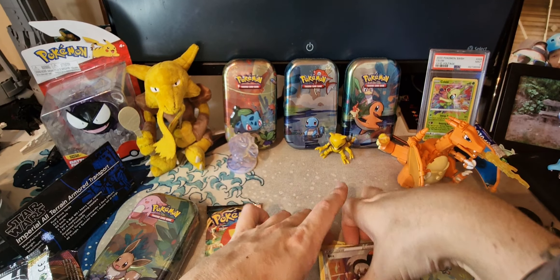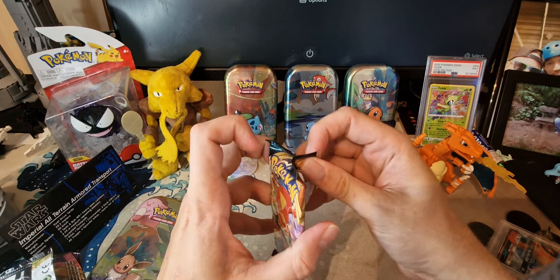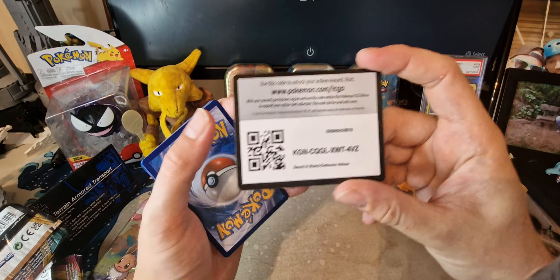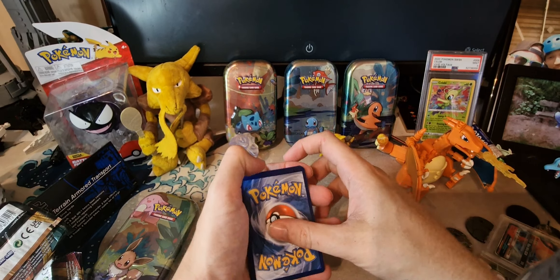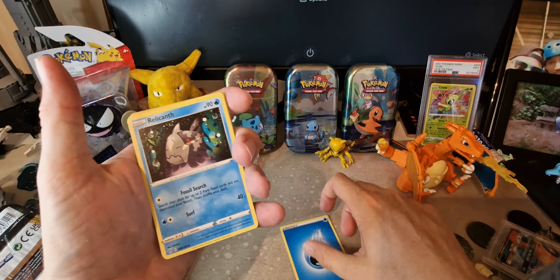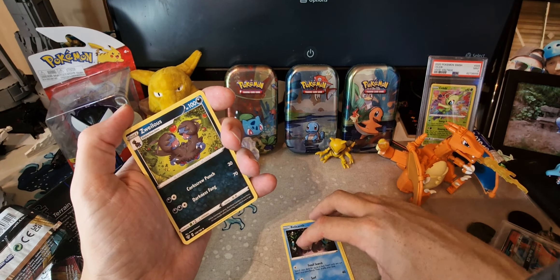So we'll pop that one to one side and then move on to the Darkness Ablaze pack. I haven't seen this artwork before but let's have a little look at what we get inside. We've got another code card — there we go guys, feel free to grab that. We'll pop the four cards to the back to add a bit of suspense to the video. We've got some Water Energy — lovely. And a Relicanth. Now I've always loved this Pokémon — the whole idea of it, and it's only been recently found in real life as well, being the Coelacanth.